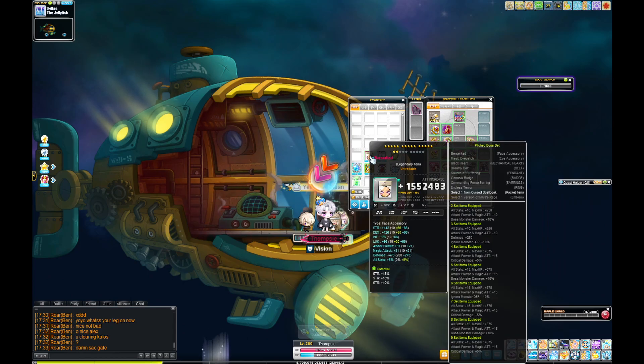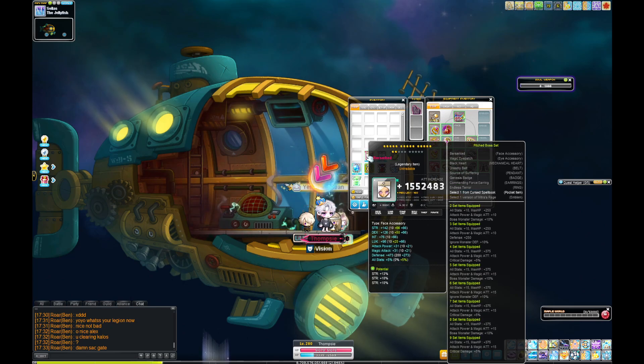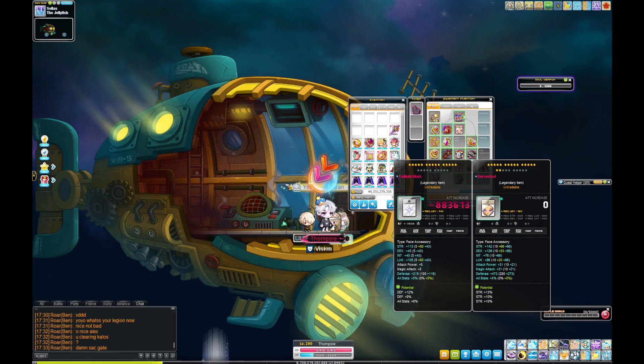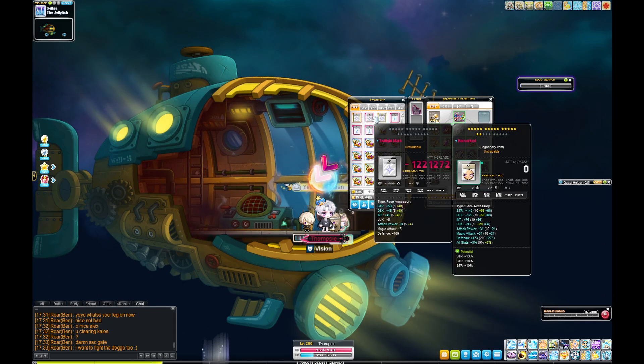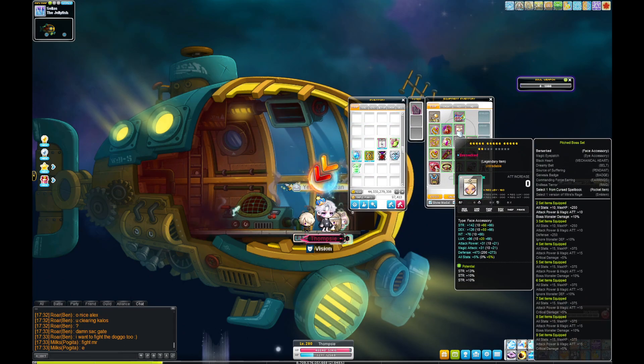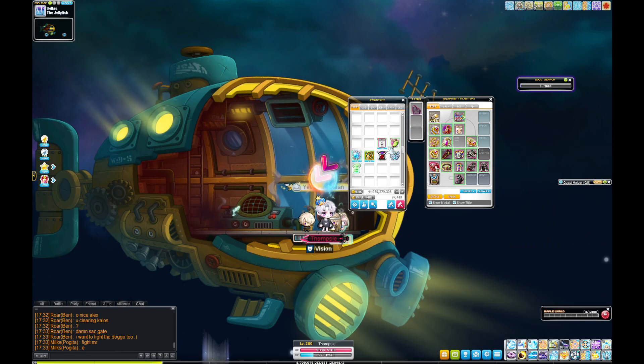I have a Berserk at 17 star instead of yoloing it to 22 because I got it before I had a Twilight or anything else - I skipped Sweetwater because I just didn't want to do it. I went straight to a Berserk. I do have a Twilight now, so if I boom my Berserk I'll transition to that since I've got a few fodders. I'm still deciding whether to yolo it to 22 or make the Twilight first.